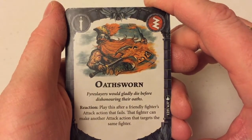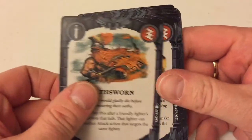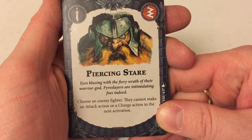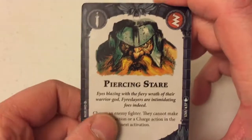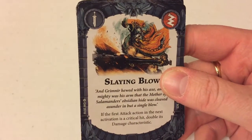Reaction — play this after a friendly fighter's attack action fails; that fighter can make another attack action. We've seen cards like that before. Piercing Stare — choose an enemy fighter; they cannot make an attack action or a charge action in their next activation. That's great — he's got like Doctor Who combat eyebrows; he's just staring at people and making sure they don't do anything.